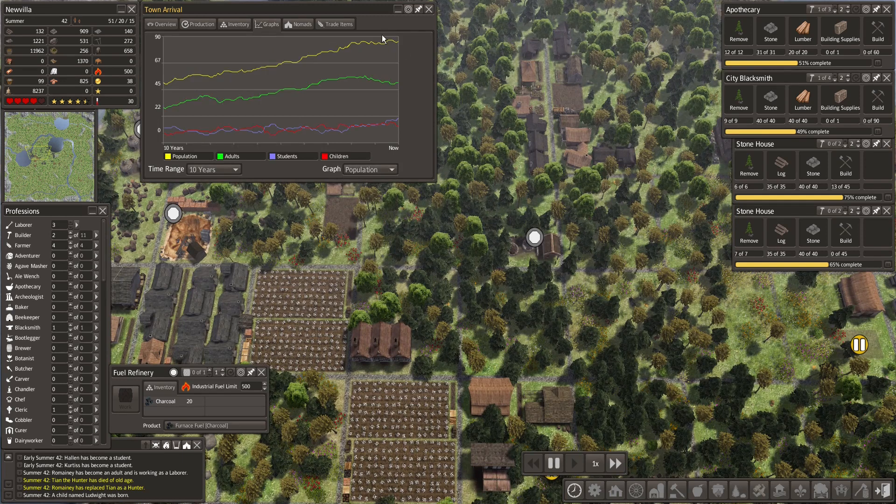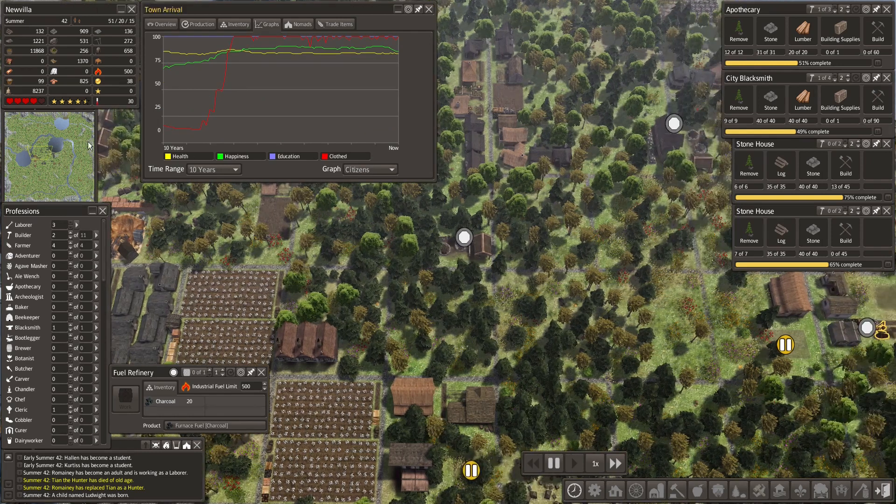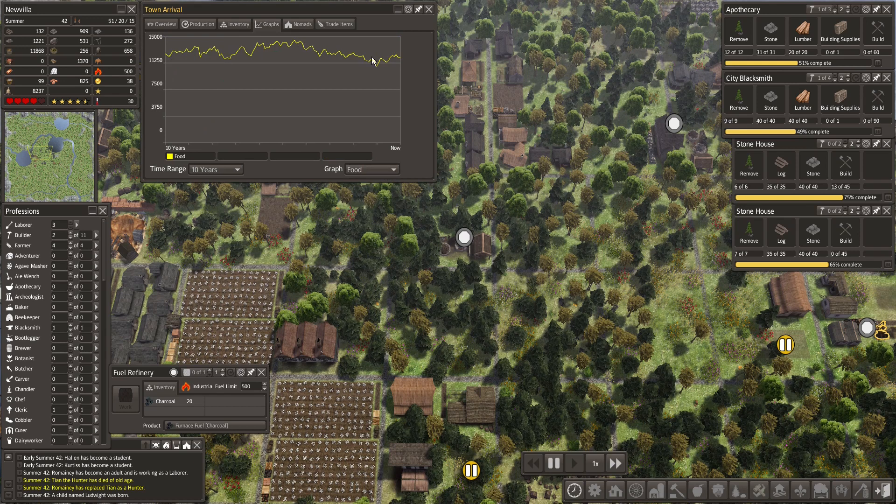Our population is growing — students and children, that's pretty good. We do have 20 students, so those are gonna be trickling into our labor pool very quickly. Hopefully. And food — that is developing in a way that is not necessarily encouraging, so let's have a look at that also.